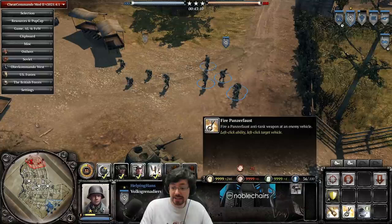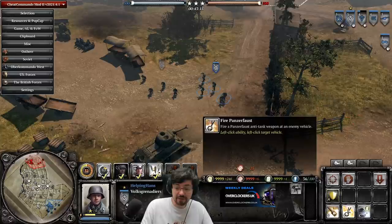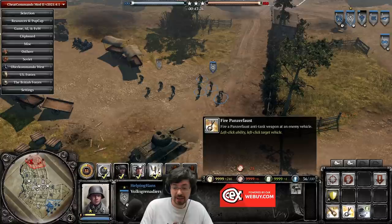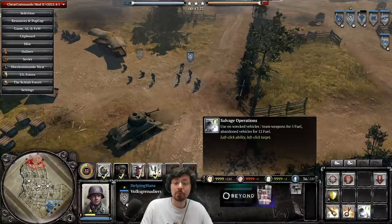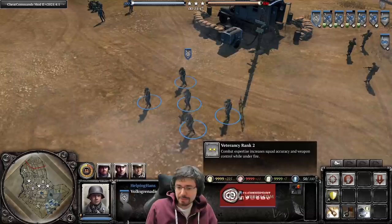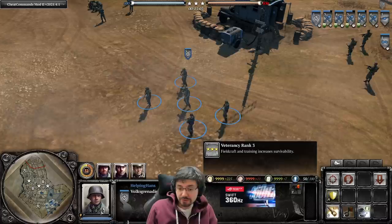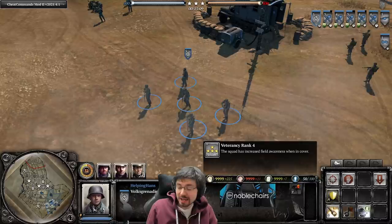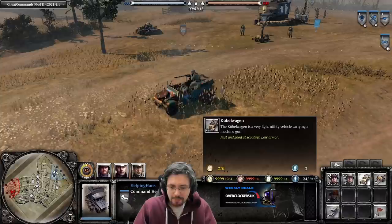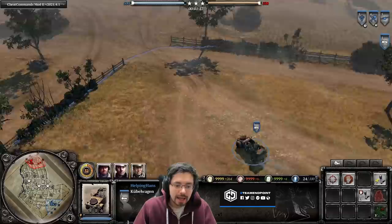Volksgrenadiers also have access to the 25-munition Panzerfaust, the same as Ostheer Grenadiers. It helps damage the engine of light vehicles and medium vehicles above once their HP has dropped to about 80%, issuing a damage-engine critical. Very good at snaring vehicles. They also have access to the Salvage Operations ability. Volksgrenadier veterancy ranks: Vet 1 increases squad survivability; Vet 2 increases accuracy and weapon control; Vet 3 increases survivability; Vet 4 increases field awareness in cover; Vet 5 enables the squad to heal themselves when out of combat.